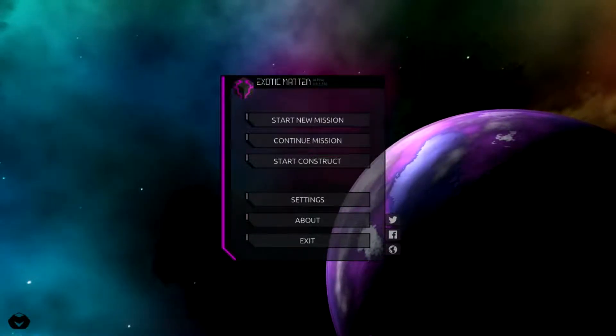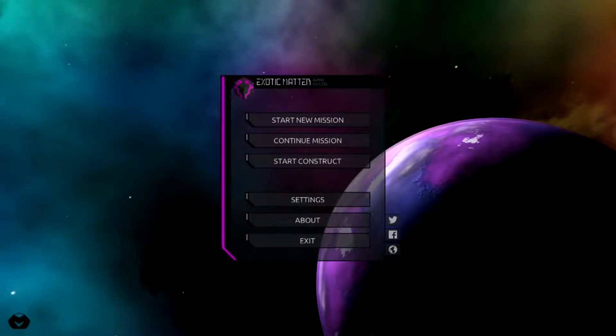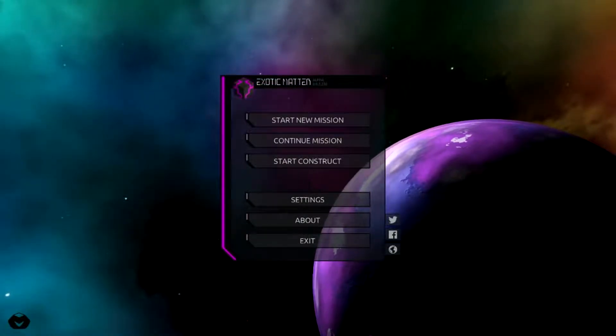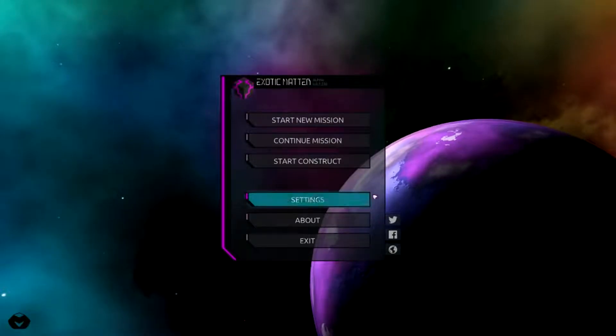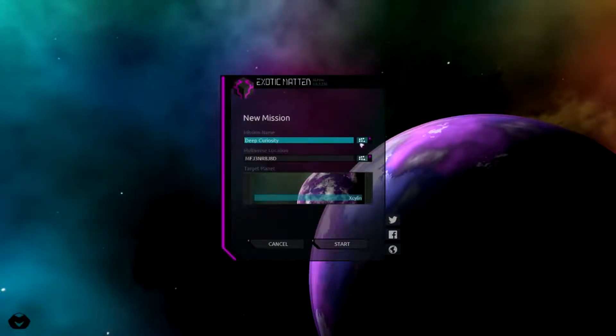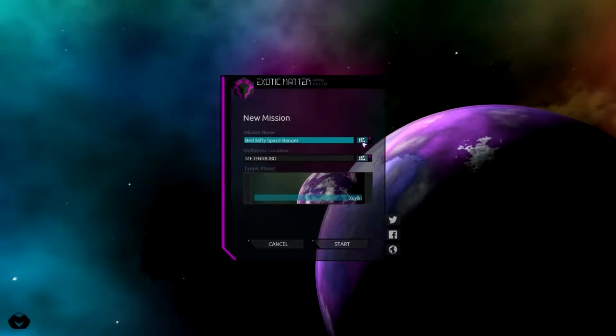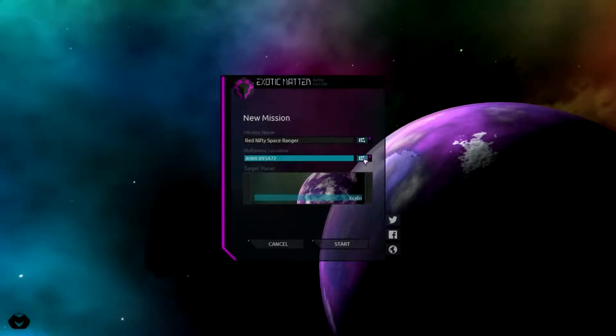I've played maybe five minutes of it - it's a little rough around the edges. It is an alpha, it is in early access, so let's give it a break. Let's start a brand new mission - we can give it a random mission name: Red Nifty Space Ranger. Yeah, that sounds good.